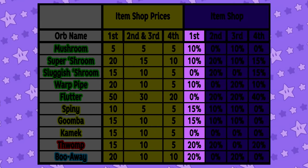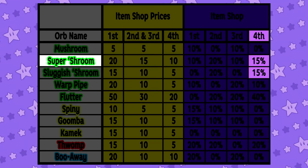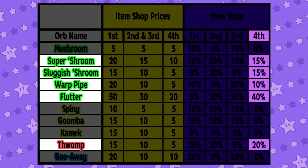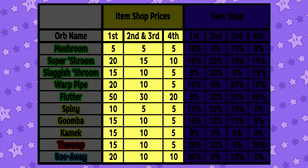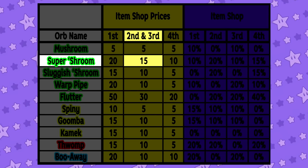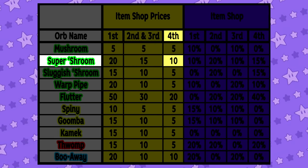The item shop will always hold three orbs — no more, no less. What it has in stock when you visit is dependent on your current placing and luck. Each item in stock has the placing's item chances applied to it. For example, if you're in fourth place and enter the item shop, the first orb in stock has a 15% chance of being a Super Shroom, 15% chance of being a Sluggish Shroom, 10% chance of being a Warp Pipe, 40% chance of being a Flutter, and 20% chance of being a Thwomp. The item shop's prices for each orb vary depending on your current placing.